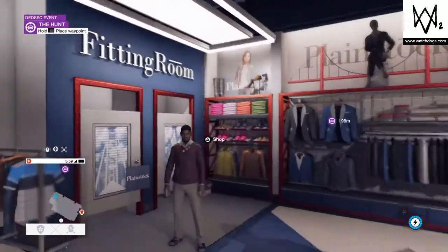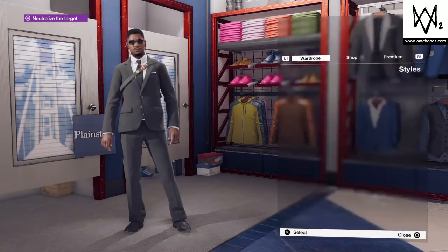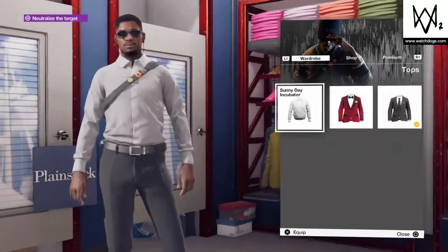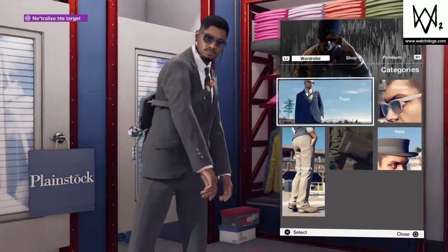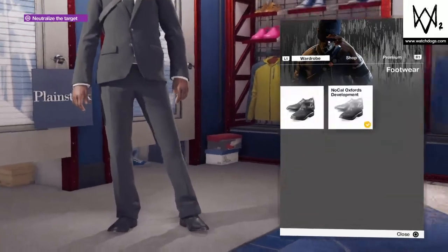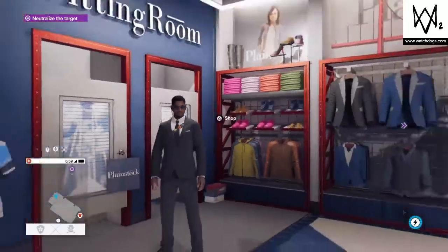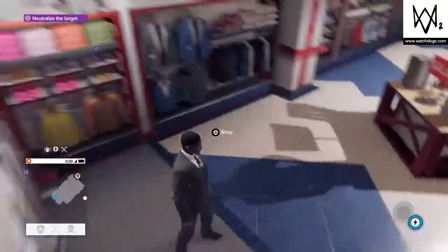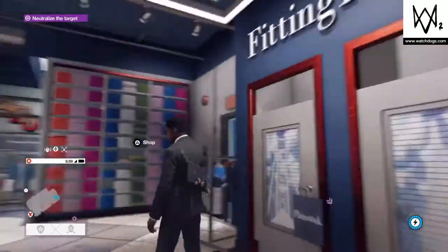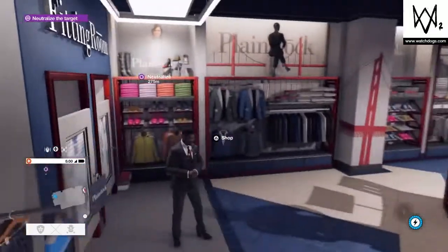Coming in at number four is the bodyguard outfit. For this outfit you'll find the whole entire thing at William Finn. It obviously looks like a bodyguard — the suit and everything, like you're protecting someone fancy and famous. It's a pretty simple and quick outfit; it could be called many things, but I'm just gonna call it a bodyguard. This is outfit number four.